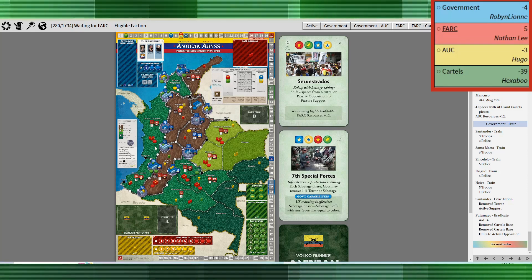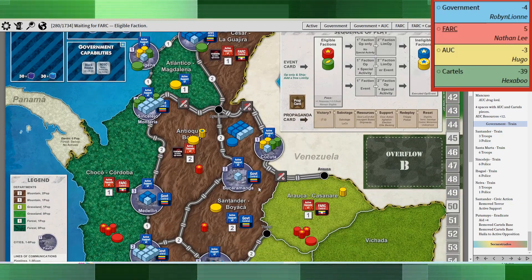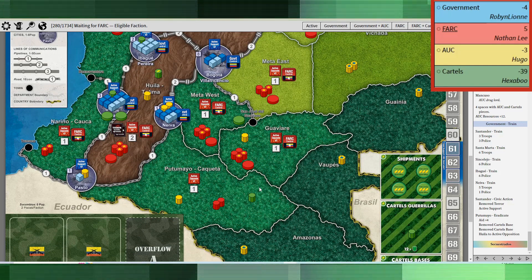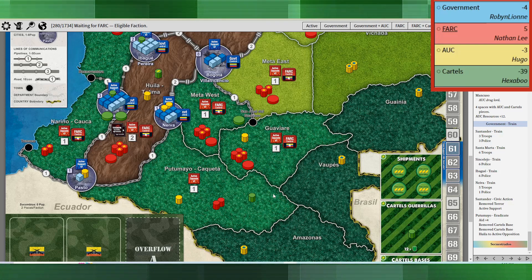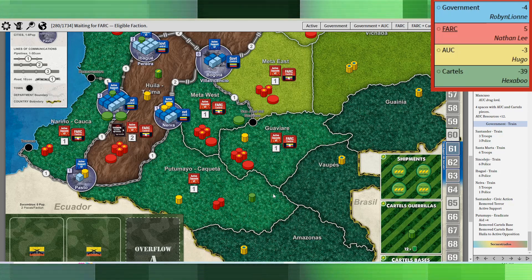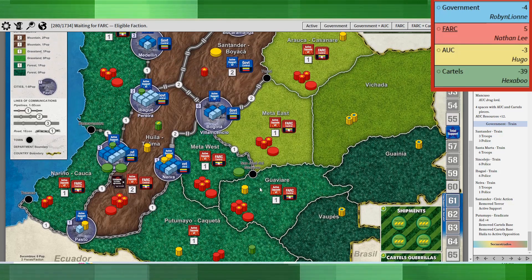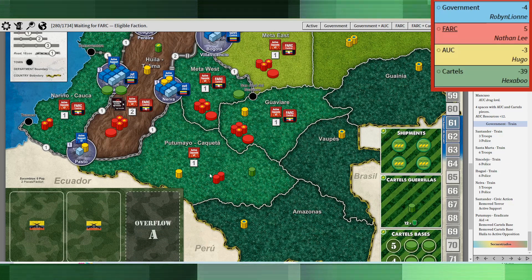The government responded by training and doing eradicate — that was the word I was looking for. So they eradicated in Putamayo, then followed up getting all their troops on the board. I'm a big fan of a very early full rally for the government — get all your pieces out there. They'll get whittled away slowly over time, but if you do a massive rally at the earliest opportunity, all your pieces are out there. You can always do a limited rally later to add back pieces that have been taken off.